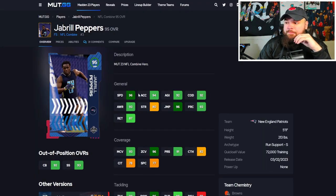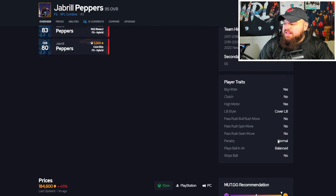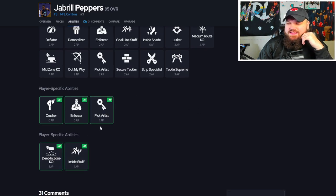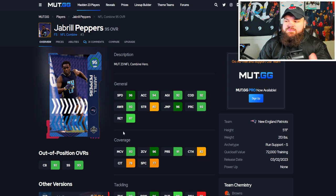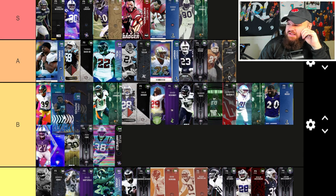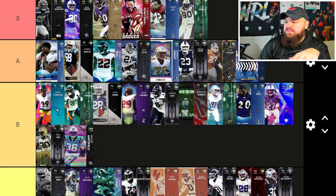Jabril Peppers is up to 96 speed, and with the combine track card will be 97 on any single team. 5'11", 93 play rec, 93 man, 96 zone — can play both man and zone. Has Play Ball on Air Balanced, which I wish was Aggressive, but he does have the Big Hitter trait. For abilities, he can get Pick Artist and Deep End Zone KO. He's really an in-the-box safety. I'd user him on a theme team, but he's not S-tier — he's A or B. I'd rather user Keanu Neal, so I'll put him right by Keanu Neal.